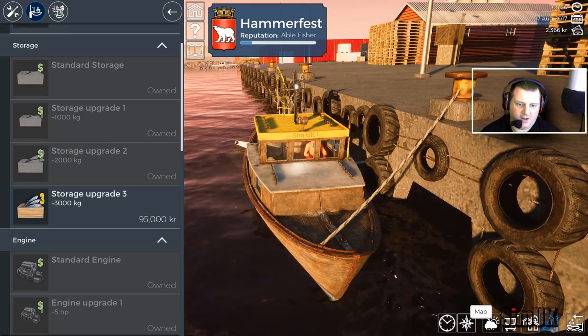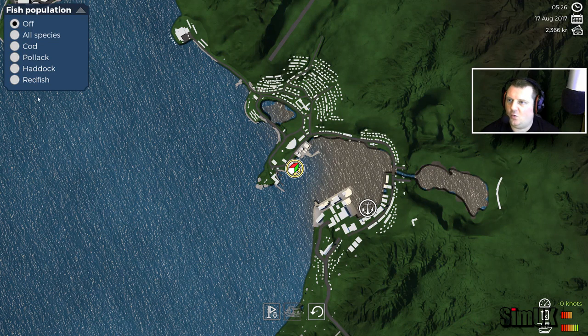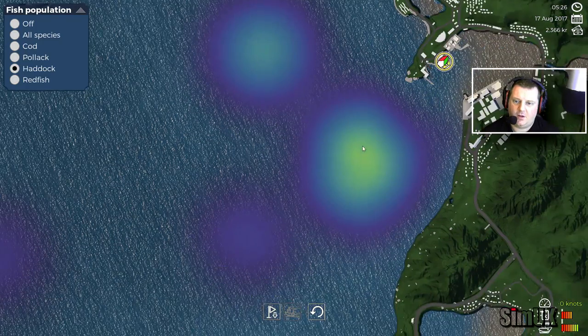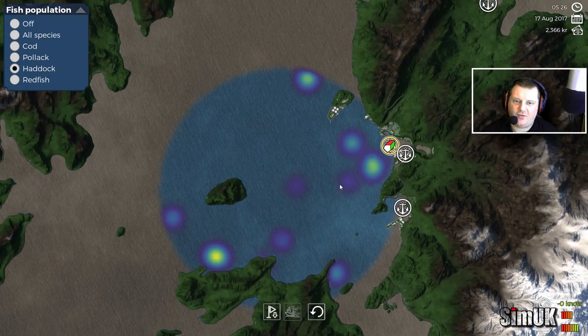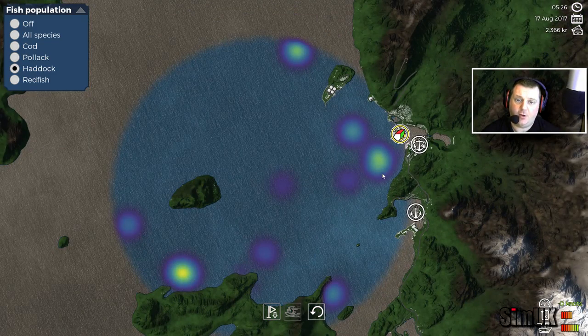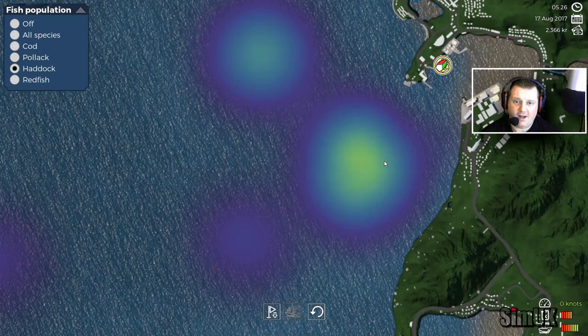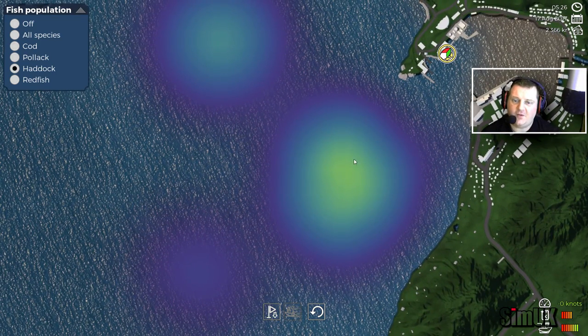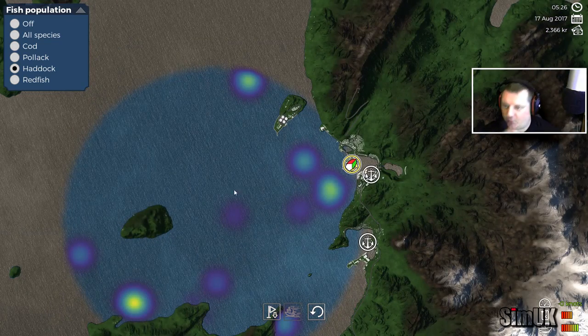Let's go to the map and clear all waypoints. Let's look for haddock — we've got two main spots. Is it just my imagination or has that reduced? I think it has. If you overfish an area, they'll no longer be prominent there and you'll need to go further afield. I can see this is a yellow hot spot and here it's just a very faint green. So already we're causing ourselves problems. But for this run we need to stay close, so this is where we're going to fish.